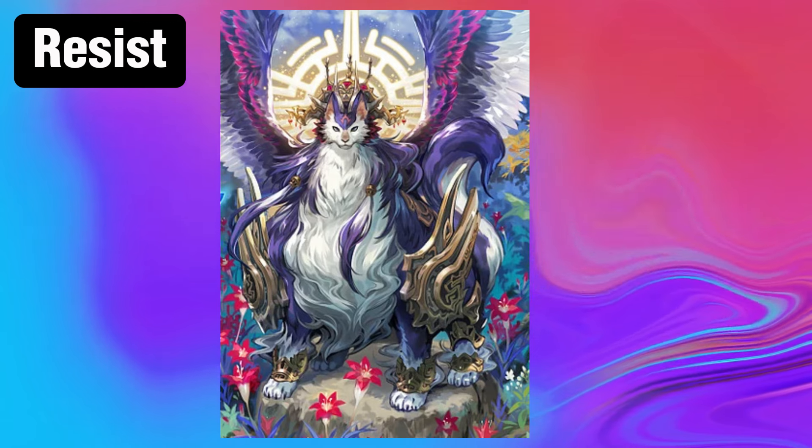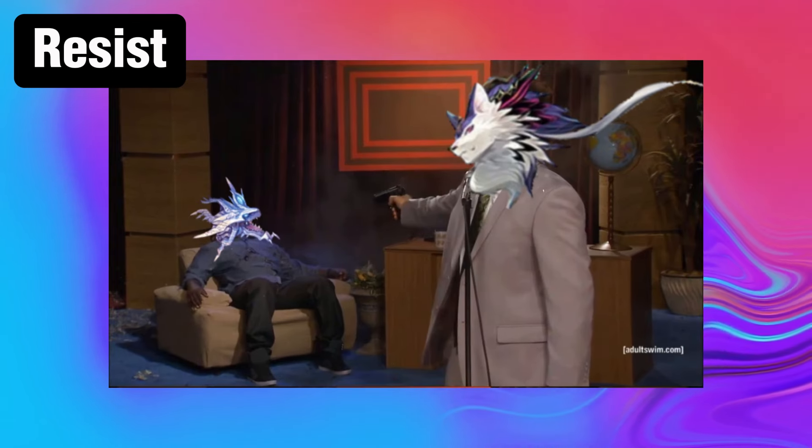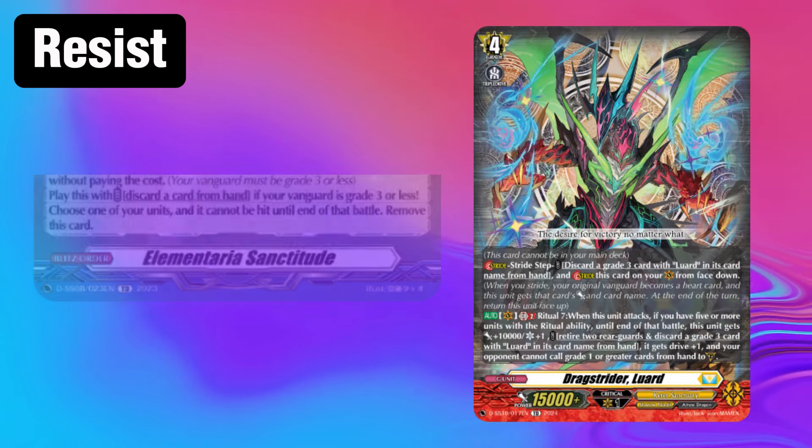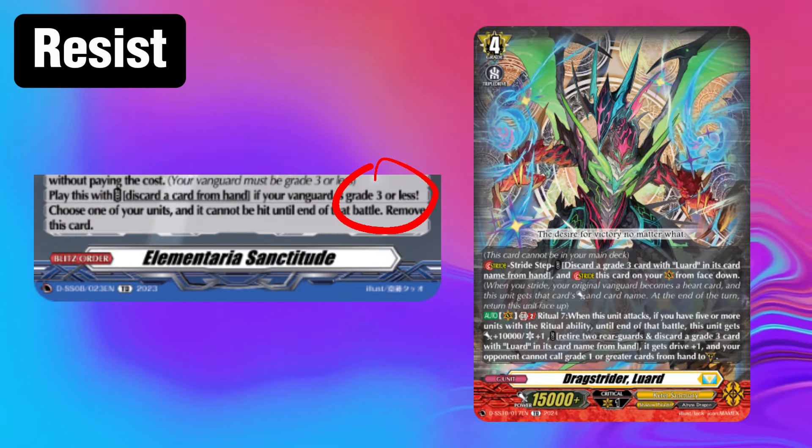The good boy, the bestest boy — Magnolia. Magnolia is unironically very capable of slaughtering Shiranui players. I would say it's a good pick this meta, but even in a format dominated by a single deck, there are still other matchups to consider. Matchups that Magnolia might not have the greatest time against. But if your goal is simply to mess with Shiranui players, hey, try out the deck.